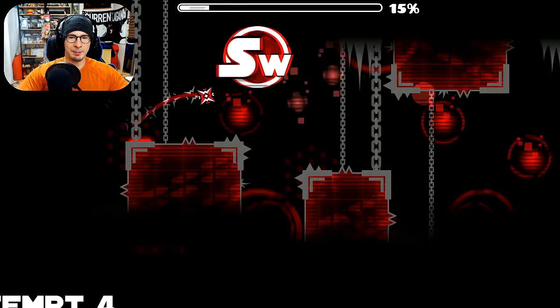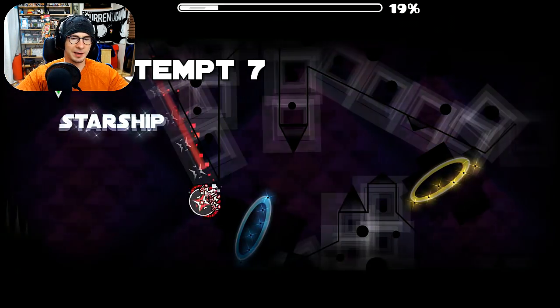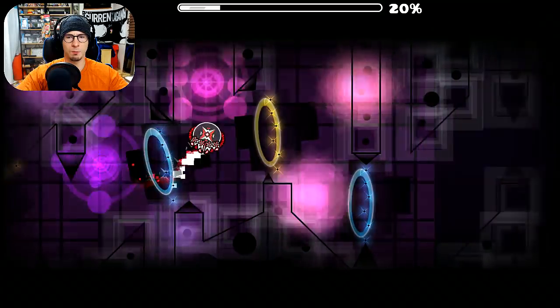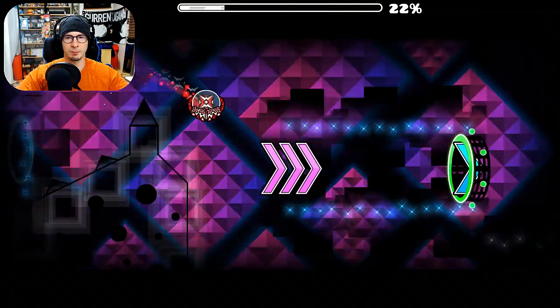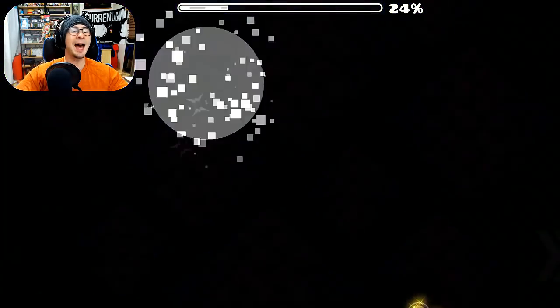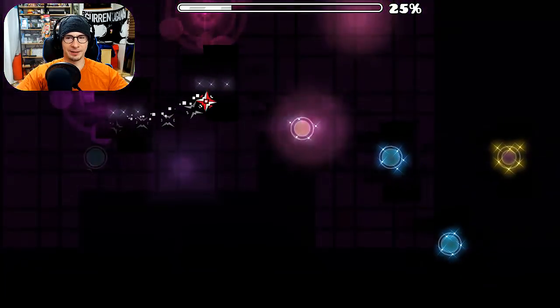Now the UFO part — I'll go over the timing. There's a lot of parts where you have to double click, and some parts you go slow, some parts you go fast. One, two, one, two. One, one, two, one, two. One, one, two, one, two. There we go, that's the timing. No big deal. I'm gonna die there a lot, aren't I? That's one of the trickier parts in the beginning anyway.